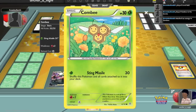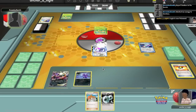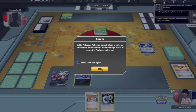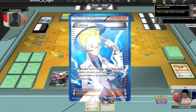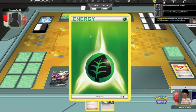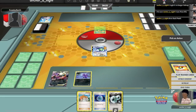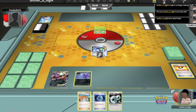He's going to Level Ball for another Combi, put it on the bench, and attach an energy to the active one. He's going to Sting Missile, but first he gets a Hypnotoxic. I'm asleep and Poisoned. He uses Colorless for 3 and hits me for 30, but his Combi also has to shuffle back into the deck with all cards attached to it.